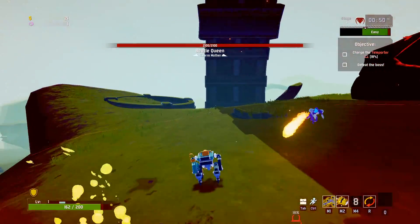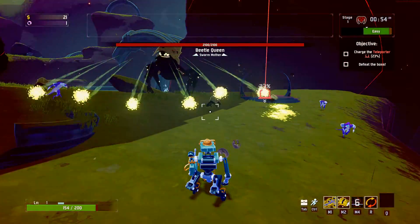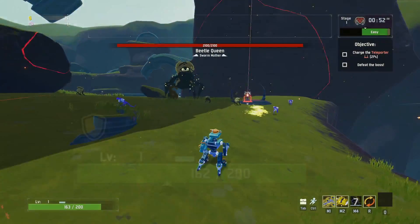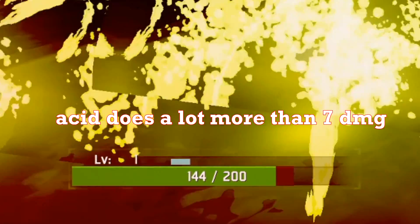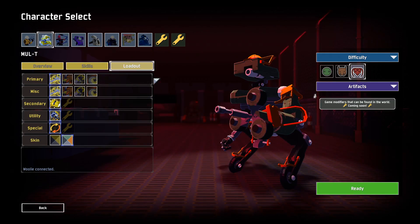On MUL-T, there aren't really any micros to learn. Rather, it's just his kit in general. Make sure you are using your shift in a sticky situation to avoid taking massive damage, because it has a 66% damage reduction built in. And take Nailgun for both of his primary slots, otherwise you're trolling. If I'm missing anything on MUL-T, let me know in the comments below.